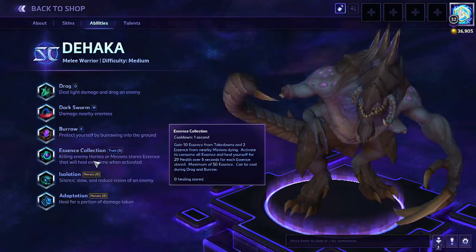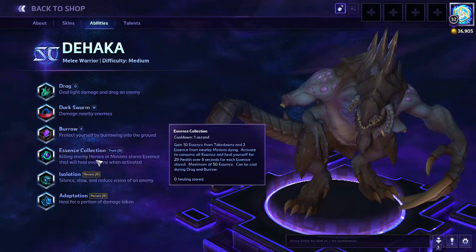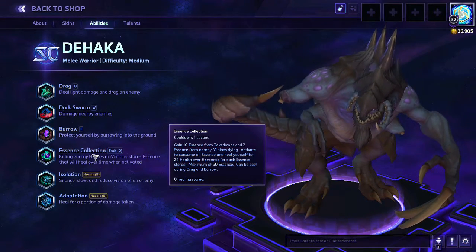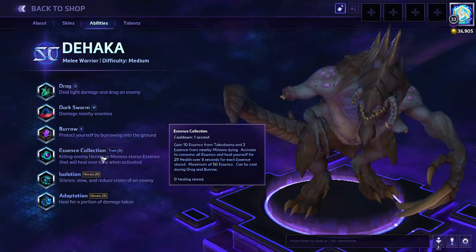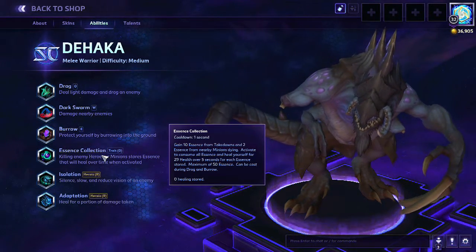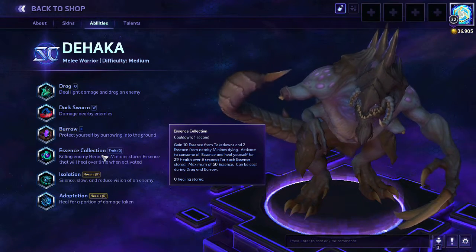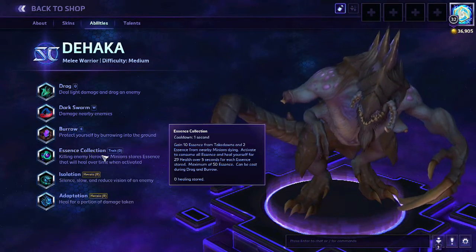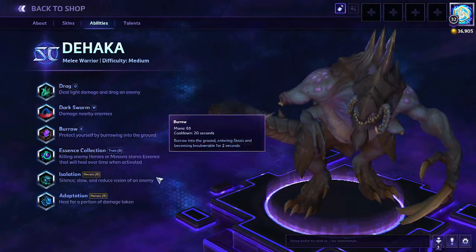His trait is Essence Collection — killing enemy heroes or minions stores essence that will heal over time when activated. You gain 10 essence from takedowns and 2 essence from nearby enemies dying. Activate to consume all essence and heal yourself for 29 health over 5 seconds per essence stored, up to a maximum of 50 essence. It can be cast during Drag and Burrow. So you lane minions, take down heroes, build to 50 essence, and activate during a fight when you're at half health for a huge healing boost — but you have to activate it early enough to be effective.